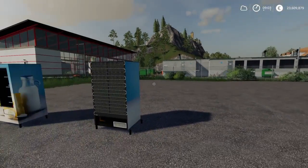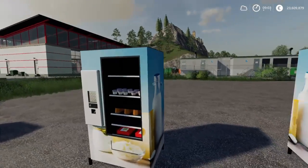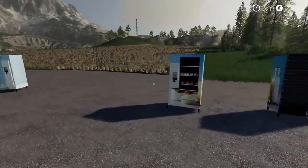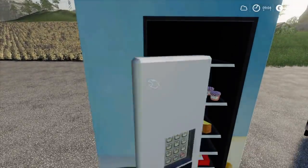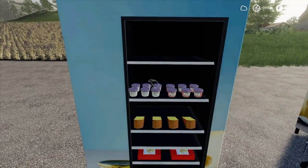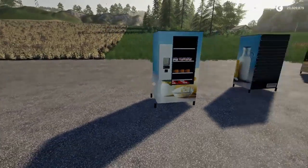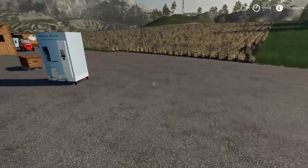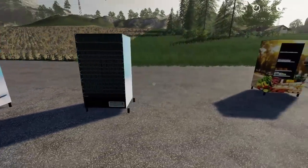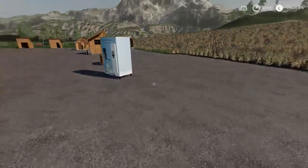These come in a crate and you can move them around with anything that has a pallet fork. You can go up to them, open the door, close the door. Some of these are placed a bit weird because I wasn't sure which way to place them from the store.